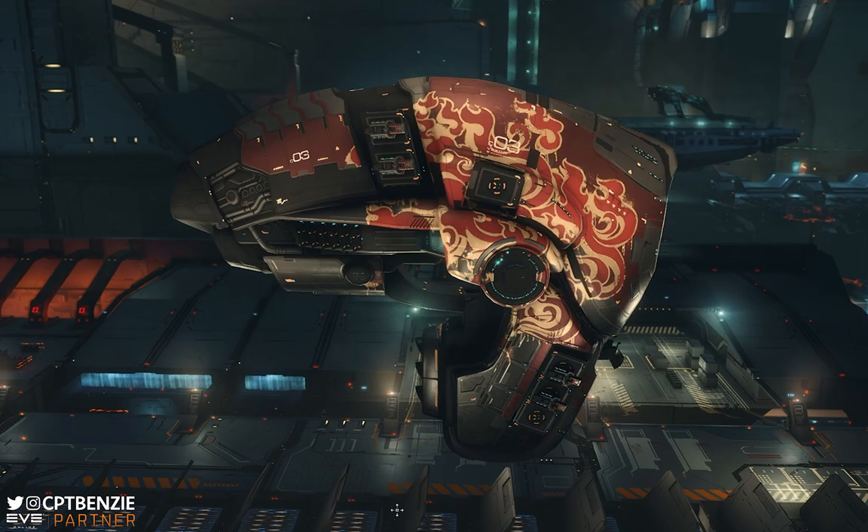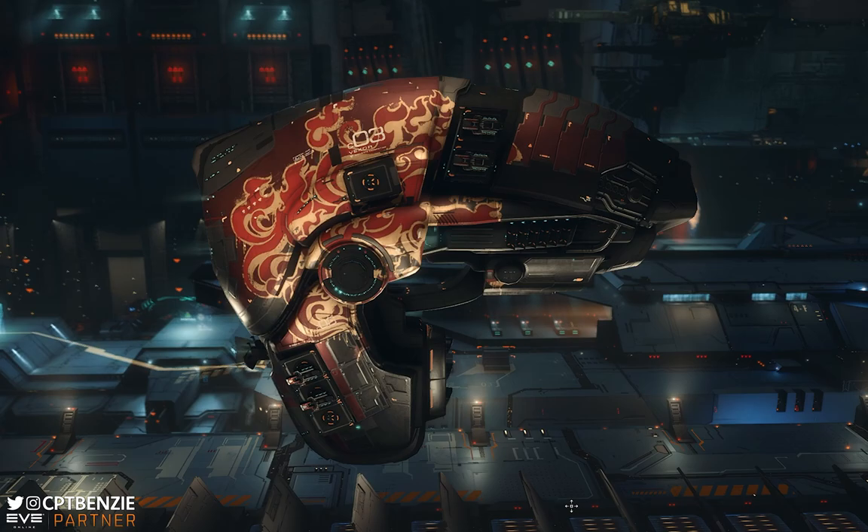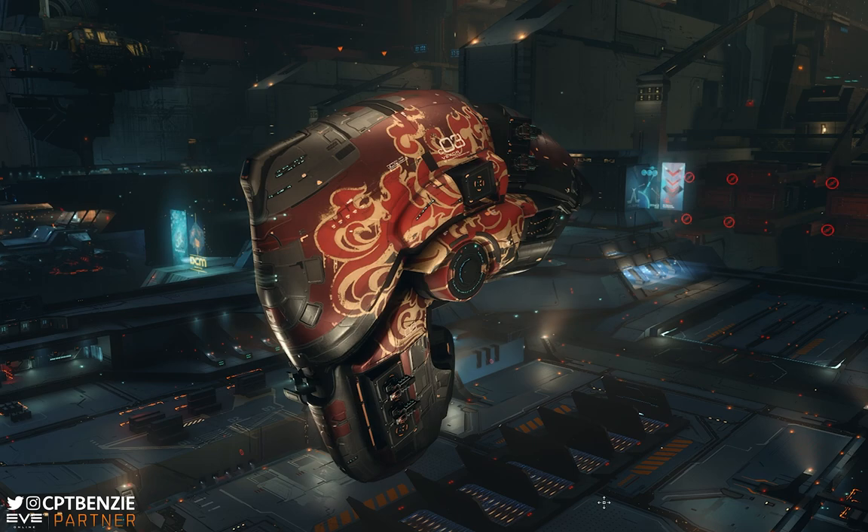Ahoy there folks, I'm Captain Benzie and welcome back to another video for EVE Online. In today's video we're going to be undocking the Galente Federation's Tech 1 cruiser, the Vexor, and taking this through Abyssal Dead Spaces.